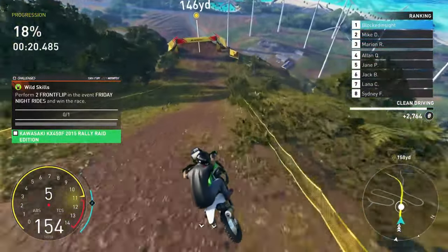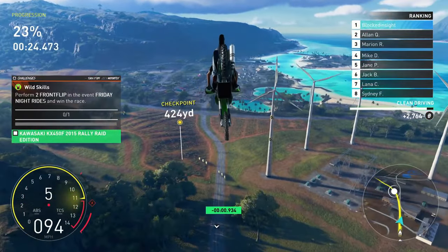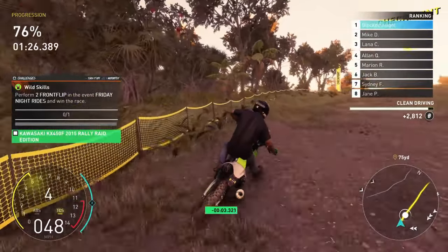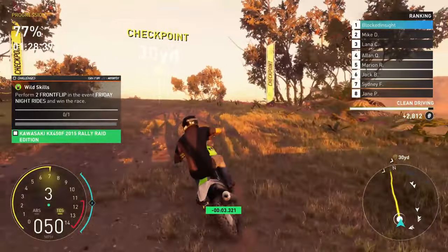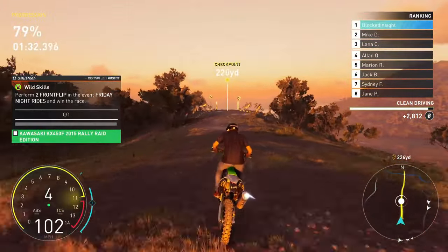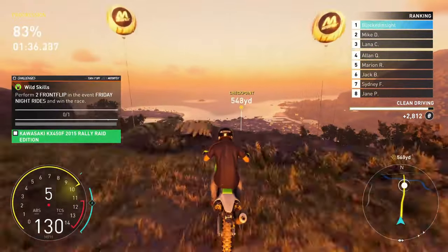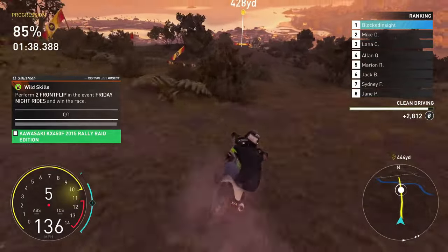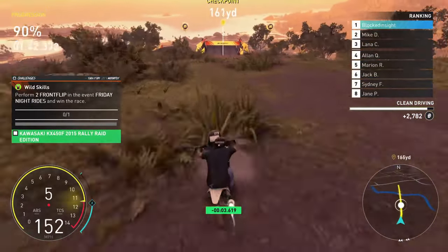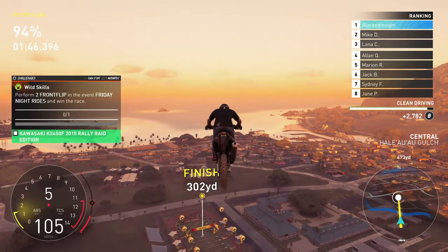You can't front flip one of these bikes by just moving the analog stick forward. You need to hold the Square button on PlayStation, or the X button on Xbox, to make them spin quicker. It's basically the same as spinning the planes. If you're struggling with this event, I'd recommend trying this — it seemed to make it much easier and allowed me to get the challenge completed.